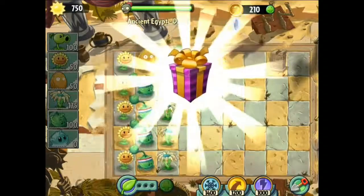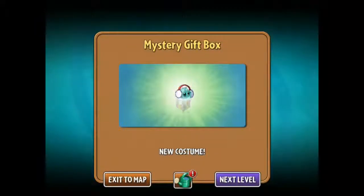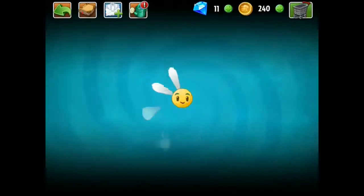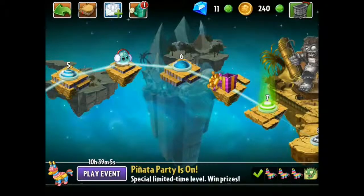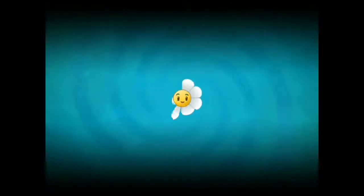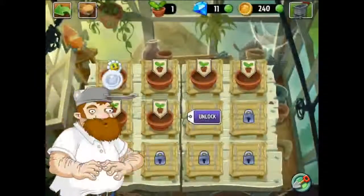We've got a present now - a mystery gift! Let's see what's in there, hopefully something cool. Wow, we've got a new skin for the iceberg lettuce - that's cool! Let's exit to the map and see what else we've got. There's a water bucket here - I'm not sure what that is. I just clicked on it, let's see what it takes.